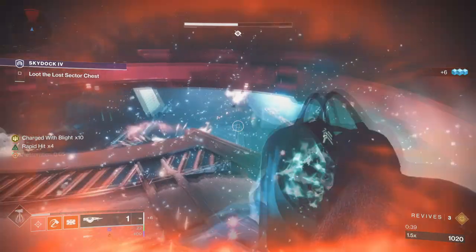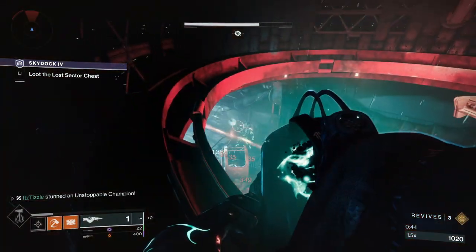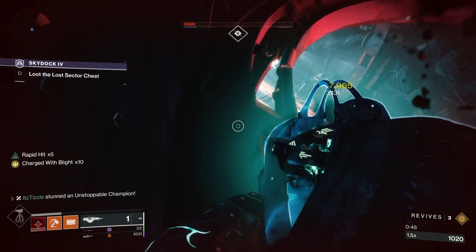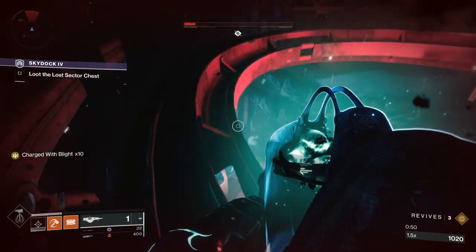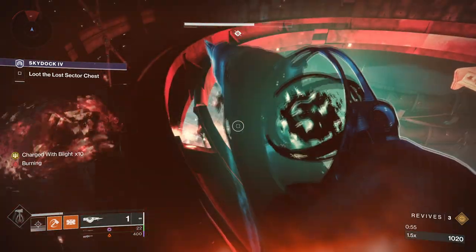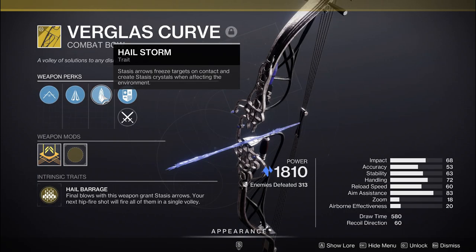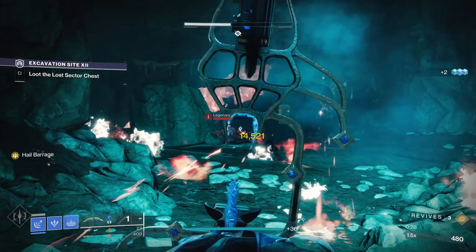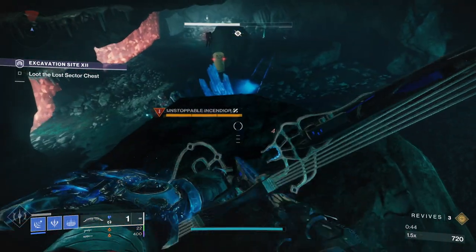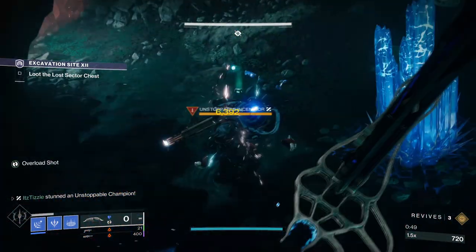Touch of Malice is capable of stunning an unstoppable, so long as you land some crits first. Landing crits allows you to shoot a blight wave, and this will stun the unstoppable. It also weakens the enemy to damage from weapons of sorrow, so once it's stunned you can just lay into it with Touch of Malice. The last one in the kinetic slot is the new stasis bow Verglas Curve. As long as you have gotten at least one kill with it, you will have a hail barrage that you can hipfire to form stasis crystals and freeze the champ — then shatter it and it will stun.